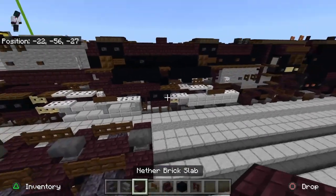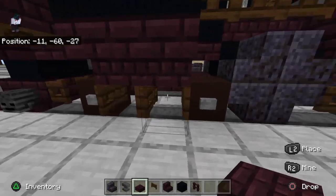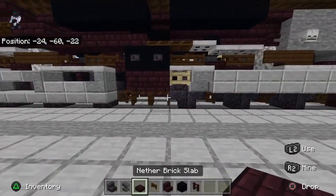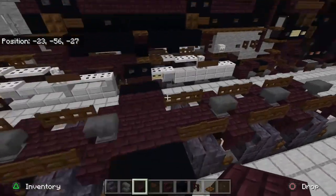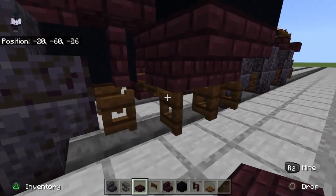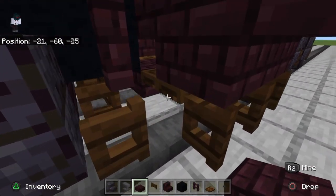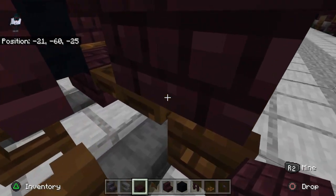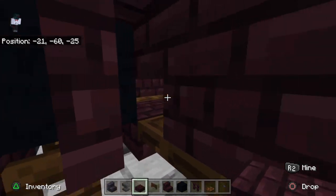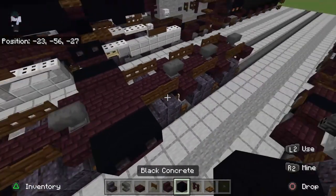Now I'm going to copy this over to the other side along with this piston. When you copy it over, copy everything minus everything down here. You want to make it look something like this. So over here, I had fence gates — I keep calling them trap doors, sorry. Replace those fence gates with trap doors and face them that way. Put two nether brick slabs underneath and keep it empty. Then place six black concrete on top.